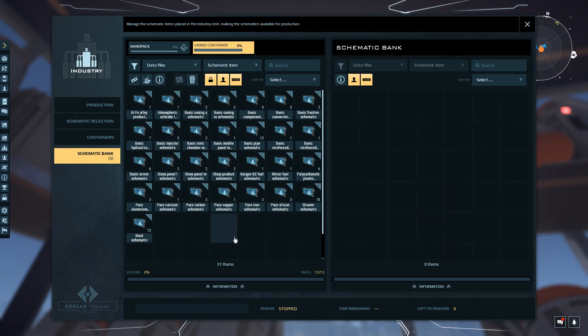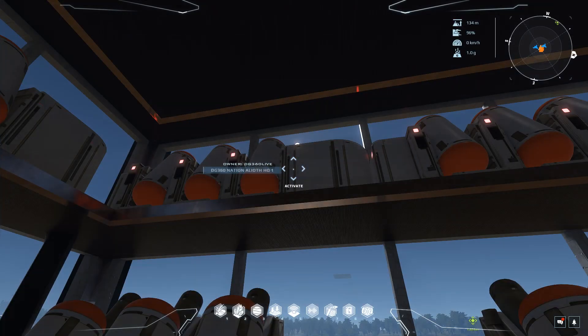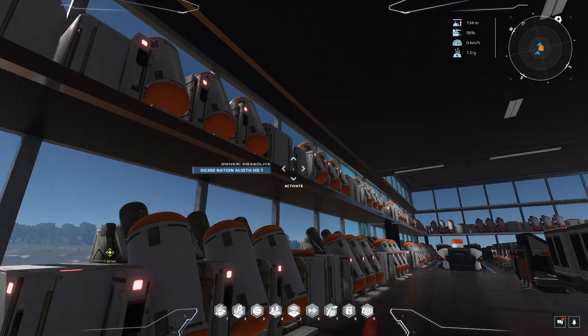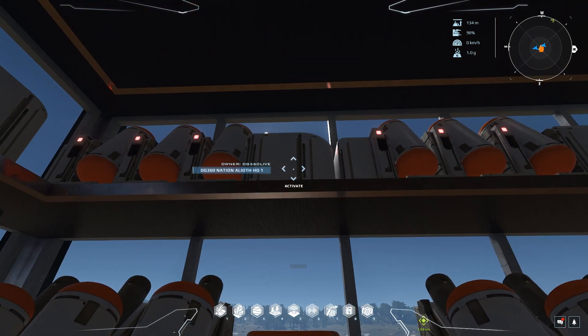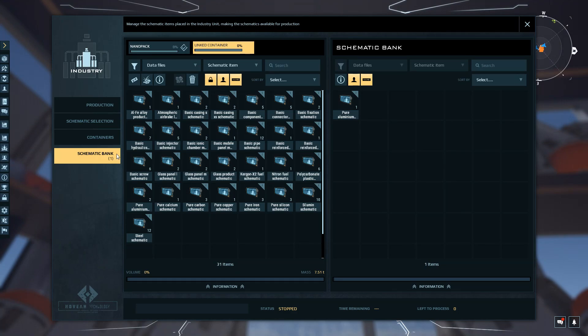Let's start at the very beginning — the refiners, the ore. Let's get ore turned into minerals. Take aluminum for instance: grab an aluminum schematic and pop it into the schematic bank. You can pop in other schematics as well — calcium, carbon — if you want a machine to handle multiple materials. I spent 12 million and only have a quarter of my machines covered with schematics. If I wanted every single ore in every single refiner like I used to, it's going to cost me a pretty penny.